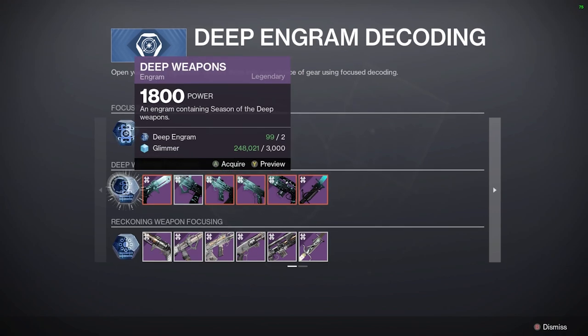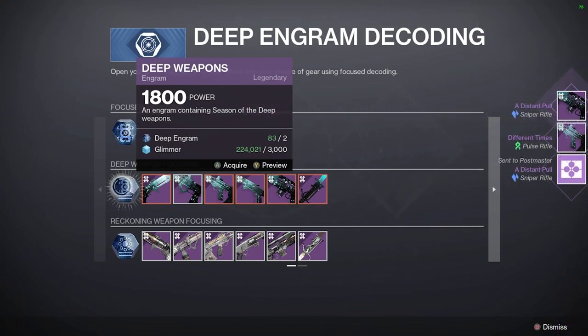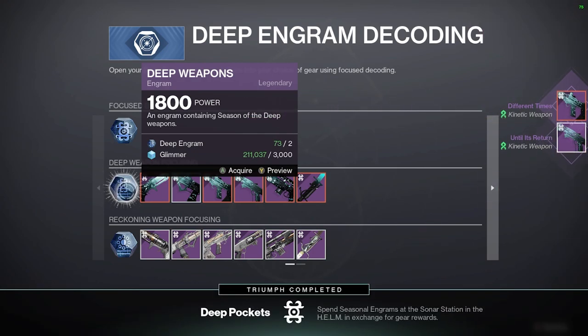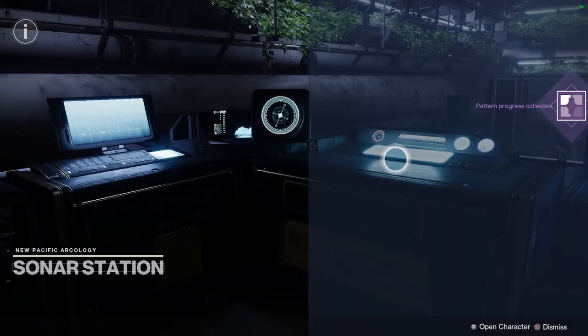Engram number one — sniper red border off the bat! You cannot get luckier than that. Do you guys like these seasonal weapons this season? I really do. Another distant pull, and I think that's it for the snipers. We already got two for the sniper rifle — that's kind of crazy. Let's see if we can keep that luck going. Nice, that's the pulse rifle — we only need one more of those now.